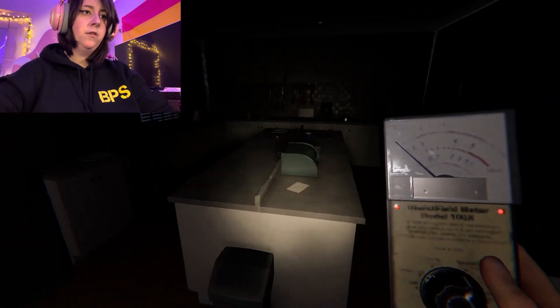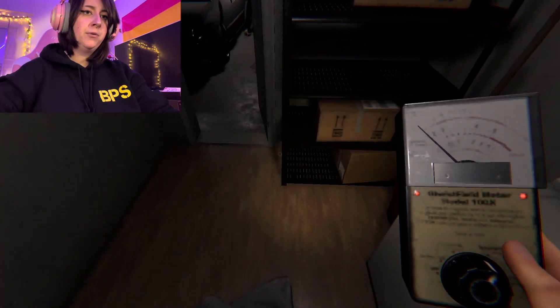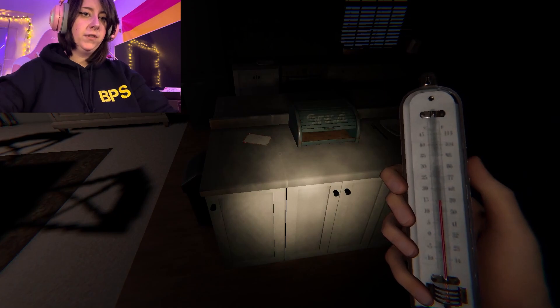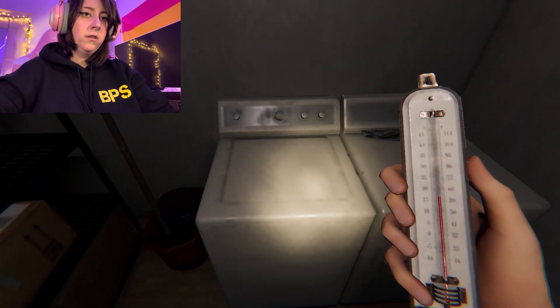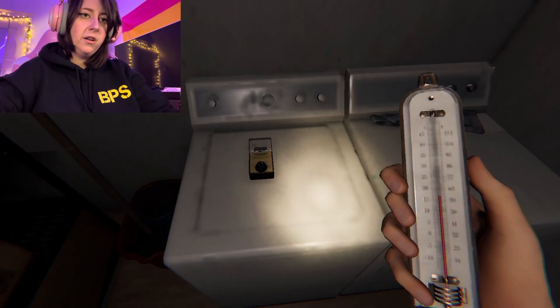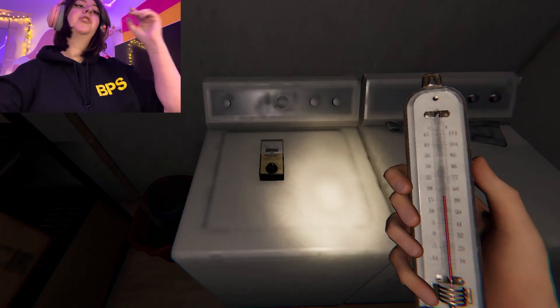Light flickering in here. The EMF went off a little bit around here but now it's not giving me anything. What about the temperature? Is it dropping at all? No, it's going up again. Maybe it is in here. Can I see my breath yet? It is - is it going down? No, I don't think it's moving. I'm just gonna leave this here so I can focus on the temperature. But it seems to be staying the same. Just means it's not in here.